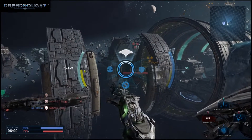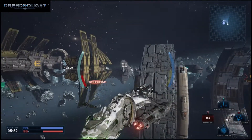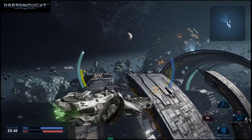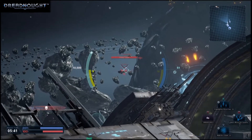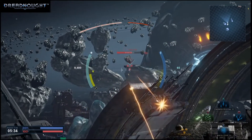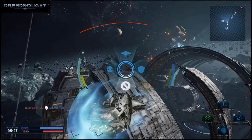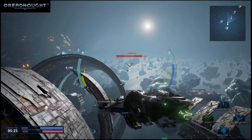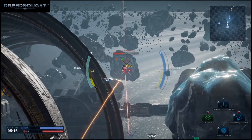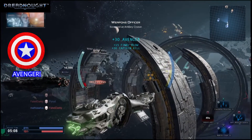All vessels, we've got an enemy contact. Full power to maneuvering thrusters. Firing, Captain. Shield activated. That's why you're the captain. Scrapped an artillery cruiser.